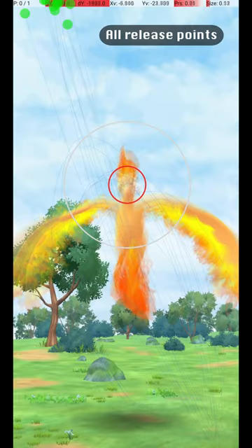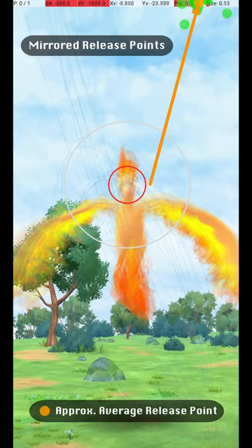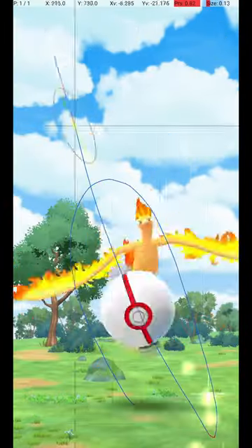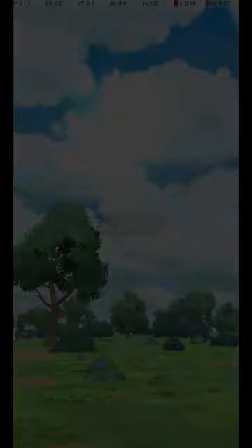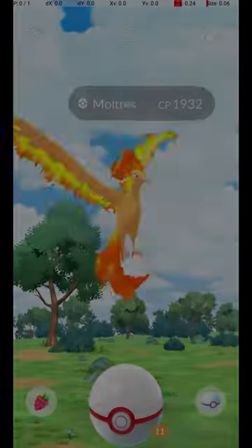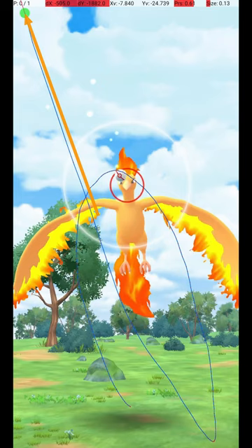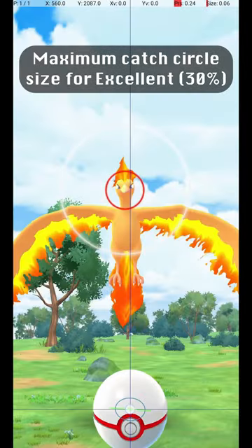This shows all my excellent throws at once, along with what I would recommend as a release point. Here are a few examples of excellent throws. Aim for a catch circle size at least this small to get an excellent throw.